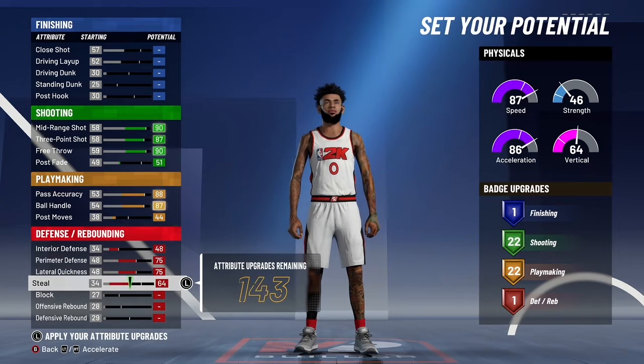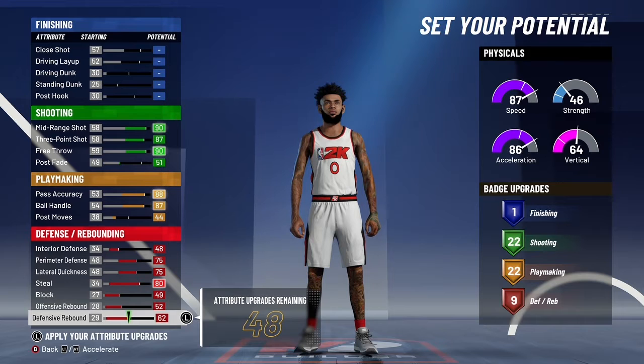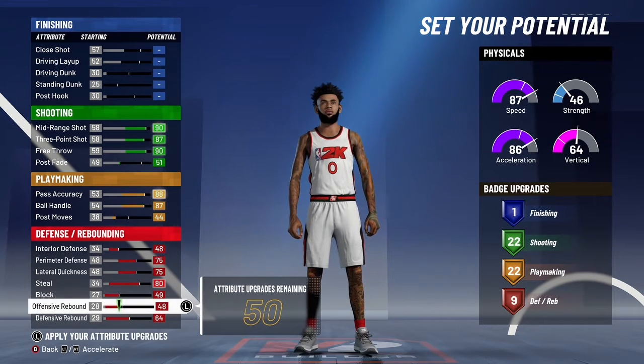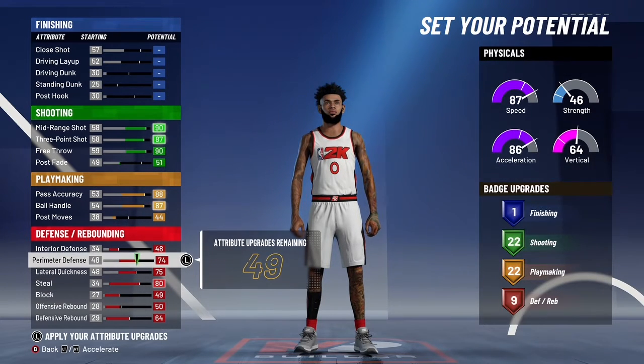So on defense, we max out everything. We can get 10 defensive badges, so that's good. Even though we won't be guarding ball or locking well, but if you're just playing casually like 1v1s or something like that, then you need to guard ball.